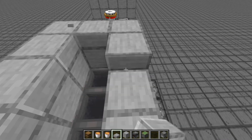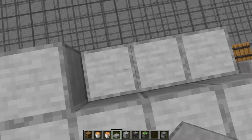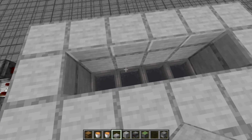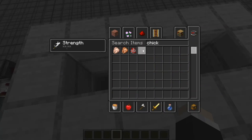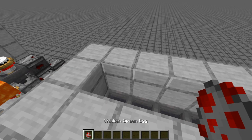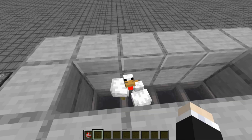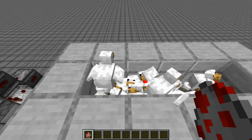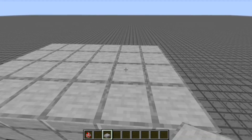Up here is where you're going to be keeping your chickens. I'd actually leave the roof with slabs so that chickens can't get out and mobs can't spawn on it. If you're in survival, have two chickens in here and breed them up with a bunch of seeds. I'm just going to put a bunch of chickens in here by spawn egg. Once you have sufficient chickens, you can just cover it up.